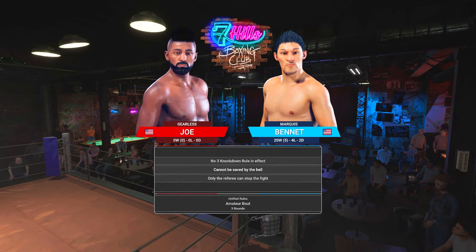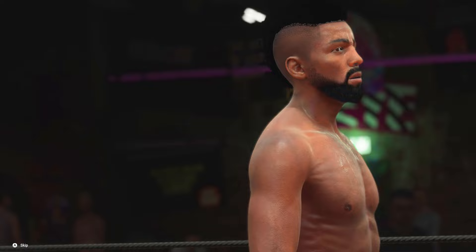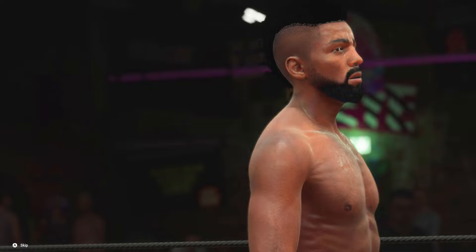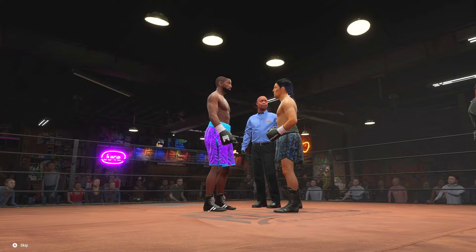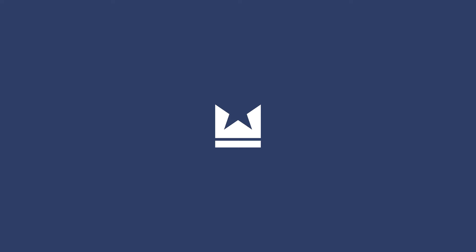We have Marquise Bennett — he doesn't look like a Marquise to me, he looks like a caveman. He's 20 and four. Gearless Joe is ready. Look at this bar we're fighting in — this is where Wolverine was in X-Men. He has a ponytail. Why do I look so crazy? I haven't played Undisputed in a little bit. I think the face buttons were punches and the body was LB.